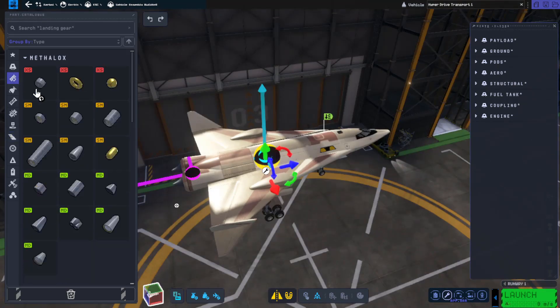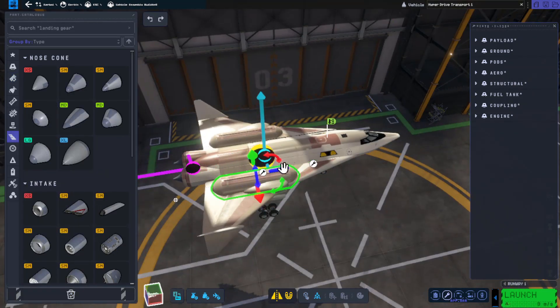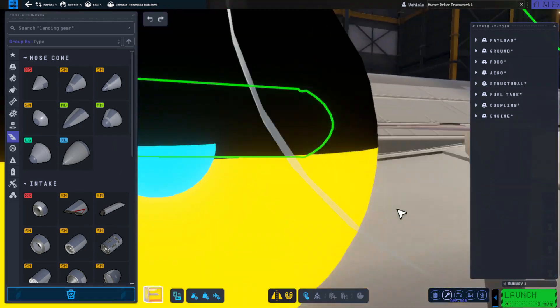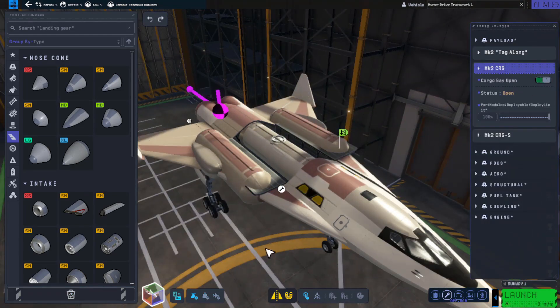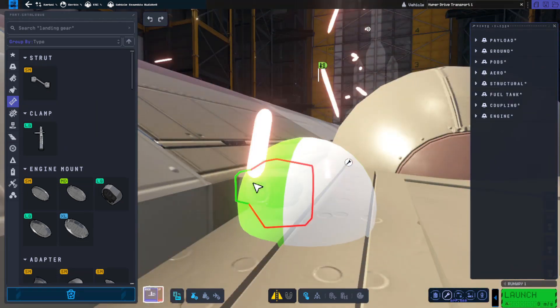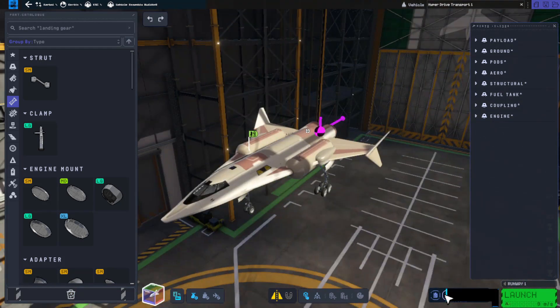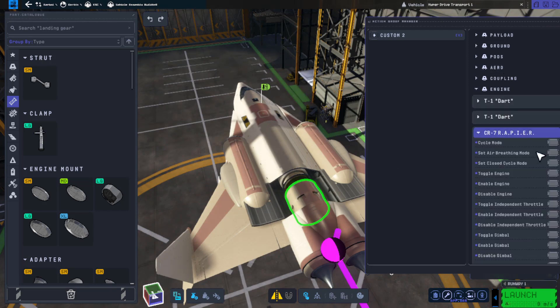Sadly, the dual rapiers on either side of the craft was not a success — it wasn't even registering. Now that I think about it, it was probably because the wings were in the way, but at the same time I don't see the Unity game engine being able to recognize both Kraken drives simultaneously. One would probably activate before the other and cause a lot of problems. So I opted to put a single Kraken drive in the back inside of a cargo bay, and I got some pretty interesting results.